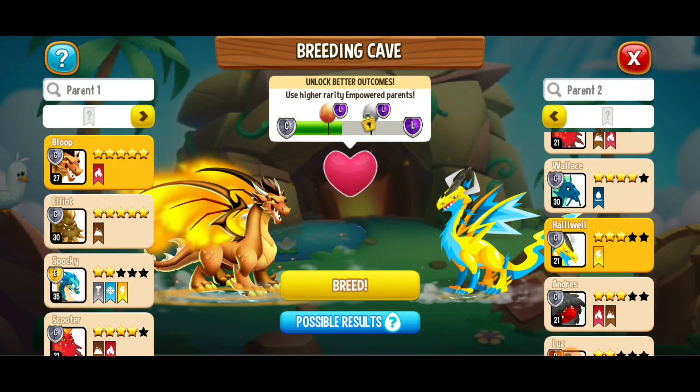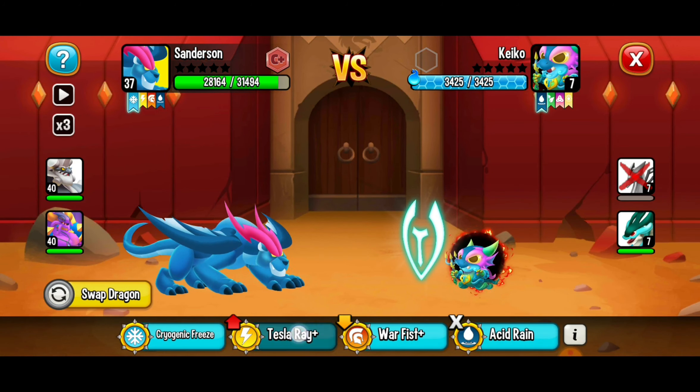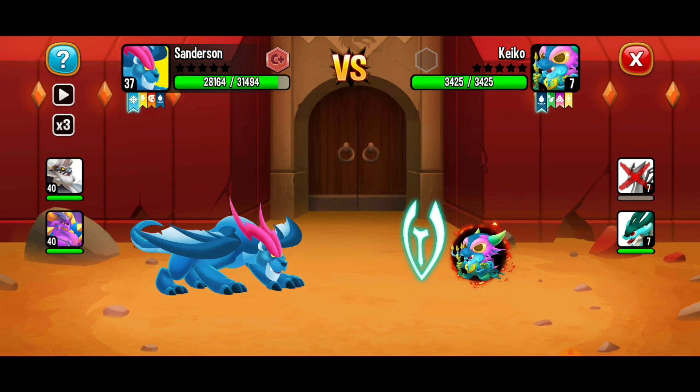That's the third way to get this dragon. There are three different ways total to get this amazing dragon. When it comes to the beast challenge, we've got the quest battles going on right now. Check this out — we've got the Mr. Beast quest. You've got to do this — it's a great way to get some food, and you can also get some orbs if you're looking for Mr. Beast dragon orbs.